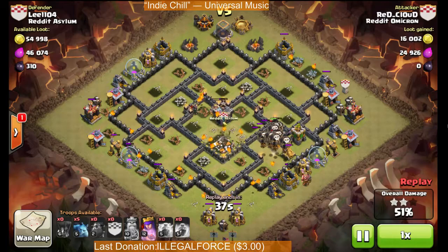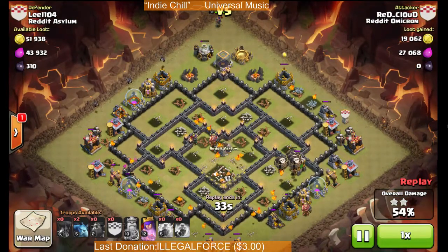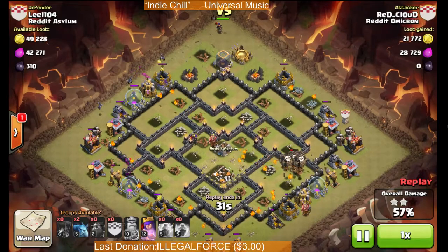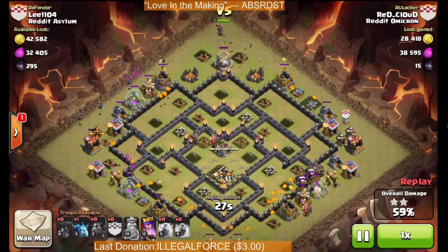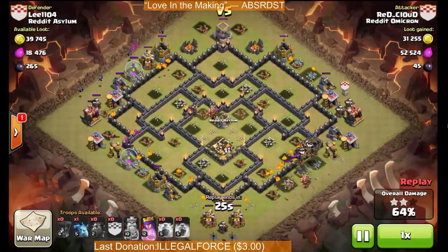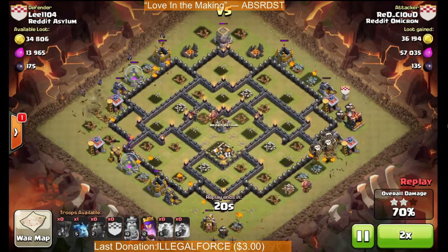I've got a ton of Balloons and Lava Pups all over the base. I dropped my Archer Queen in the back because that's going to be the last place my troops get to. Dropped some Minions over here to help with these high HP storages. These Balloons are going to rotate around the top side of the map. At this point, it's just cleanup.